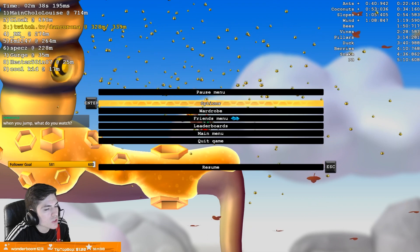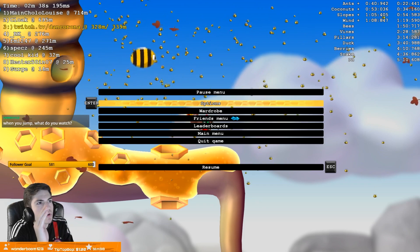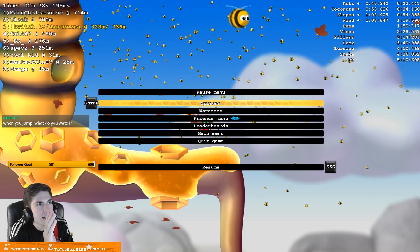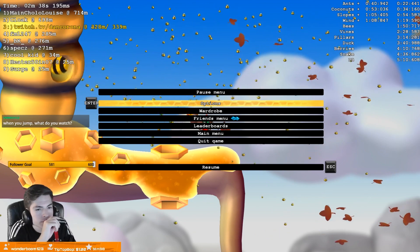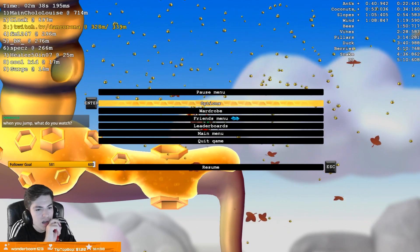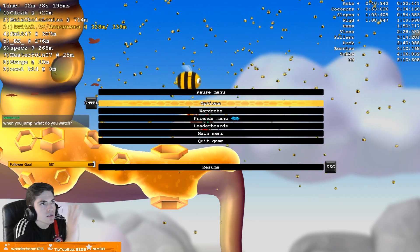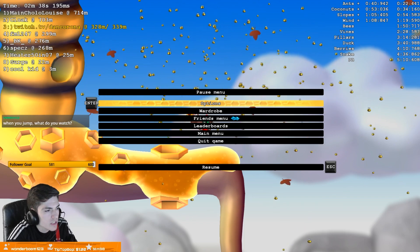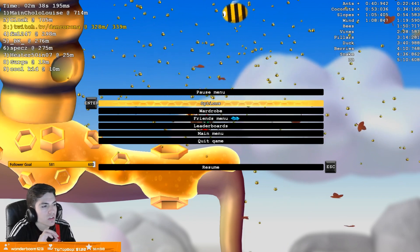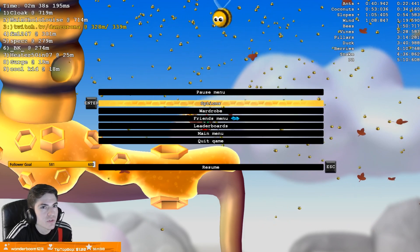When you jump, what do you watch? I usually just look at the bottom of my Pogostick — what angle it's going to land at and how I can rotate to make the next landing angle work. I just watch my character and in the peripheral you see the terrain approaching and adjust accordingly. It's like this game is just making small calculations in your head and adjusting for them in real time.